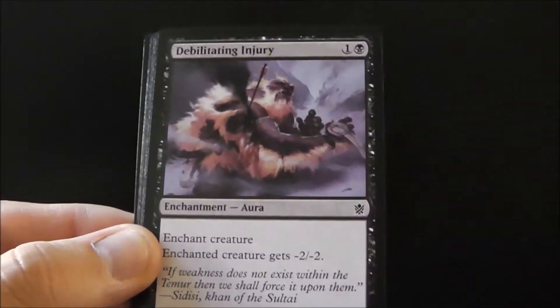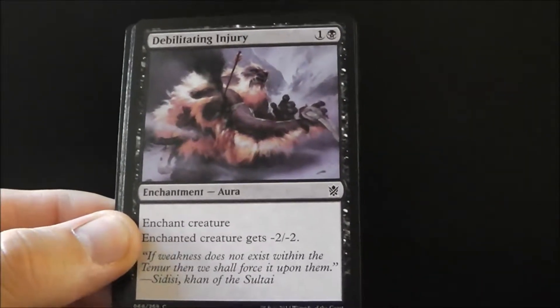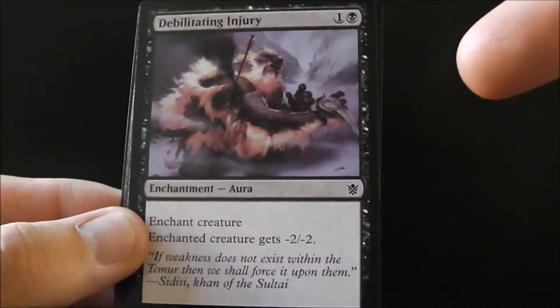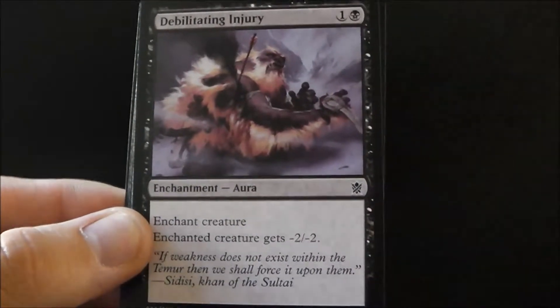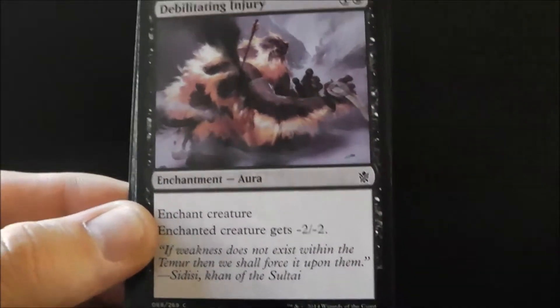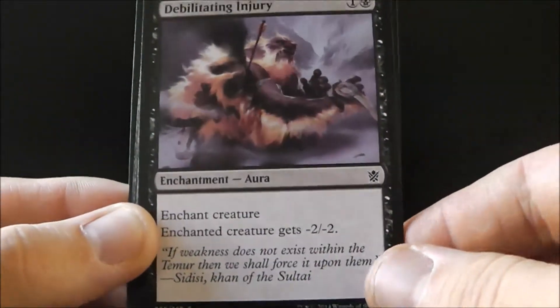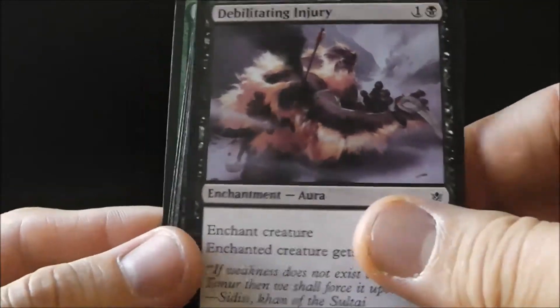Debilitating Injury is the answer to early morphs. You play it, and while they don't have mana to turn it face up, you can just get rid of it. Keep in mind that the word on the street is people play their weakest morphs first, and their second morph is usually the better one. So if you have a choice between which morph to use Debilitating Injury on, shoot for the second one.